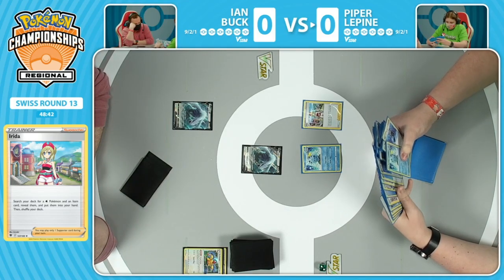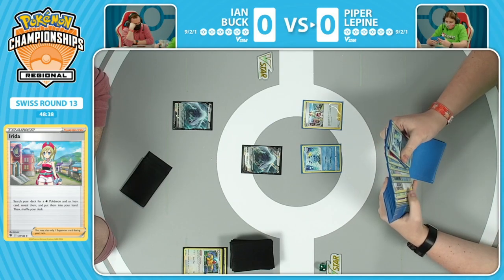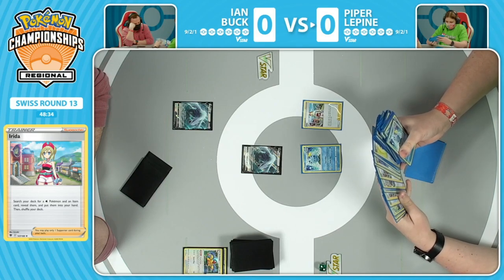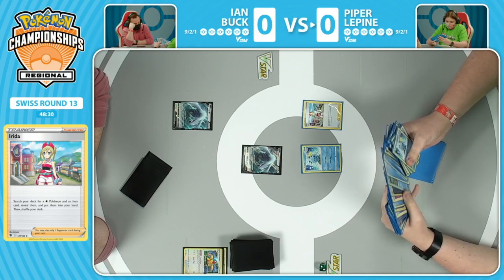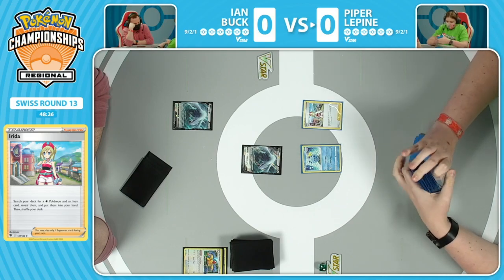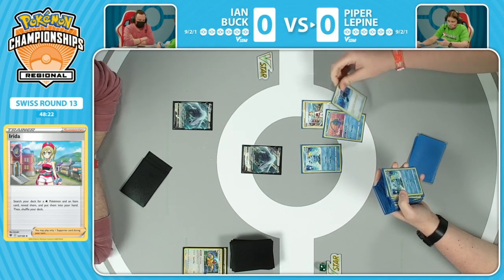We could see Ian maybe going for a strategy where you evolve the benched Lugia V-Star and try to steal some early prize cards. This is going to be a fun one, Kyle. I can feel it. We're over here on Piper's side now after a pretty fantastic turn. There was no energy attachment from Ian, but hey, you don't really need it when you have two Archeops in the discard pile. On Piper's side of things, starting off with an Irida here, and of course, Sobble to start as well.